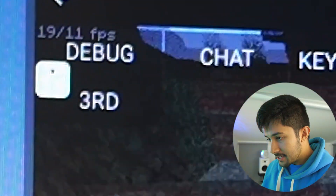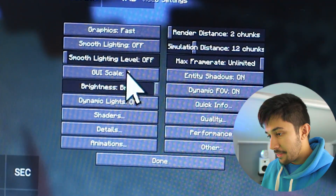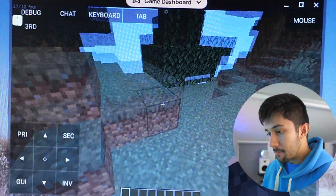Bear in mind this is the latest version of Minecraft, and our settings are pretty much on the lowest because that's just what Pojav Launcher sets for us. Let's see how it runs on Minecraft 1.8.9 — we'll try a super flat world and see what the maximum FPS we can get out of this Chromebook is.